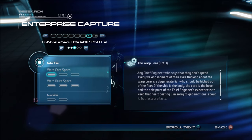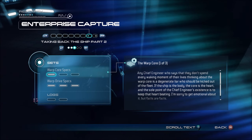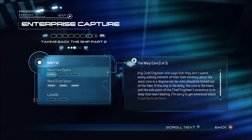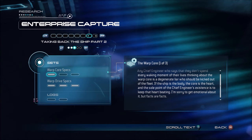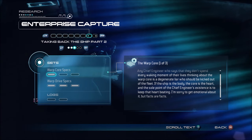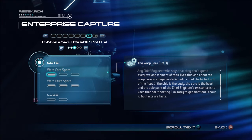This is for the warp core. 'Any chief engineer who says that they don't spend every waking moment of their lives thinking about the warp core is a degenerate liar who should be kicked out of the fleet. If the ship is the body, the core is the heart, and the sole point of the chief engineer's existence is to keep that heart beating.' I'm sorry to get emotional about it, but fact be fact.